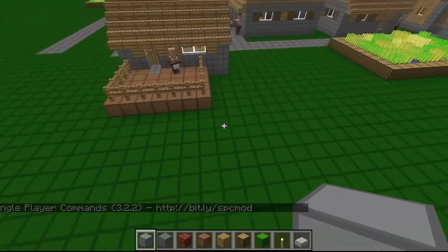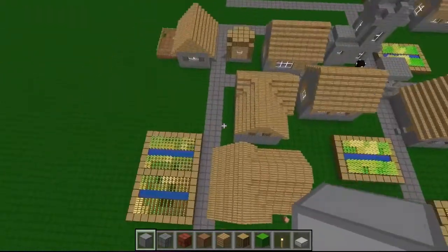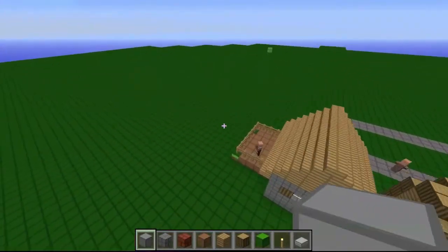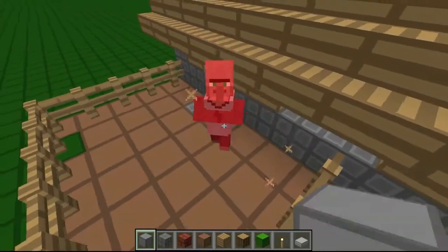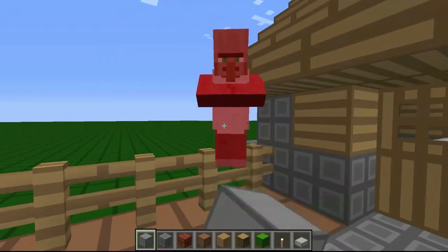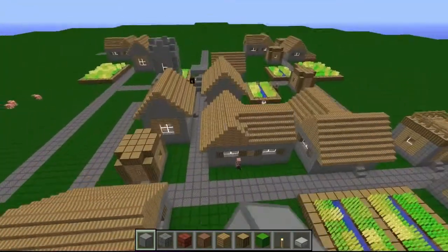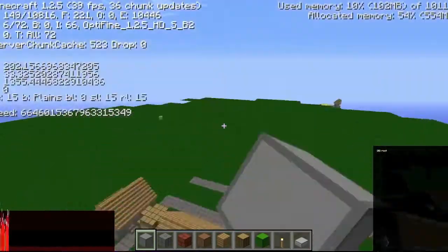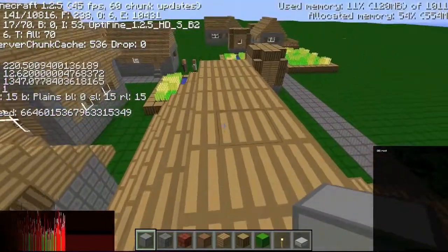Hey guys, I'm back and I just created a new superflat world to demonstrate the TNT cannon and perhaps some other stuff later. I spawned right here, right outside this guy's porch. I haven't actually found a village in a superflat map yet, maybe because I've only played one superflat map. Is this common? If you could tell me in the comments that would be nice. This is the seed. I'm using 1.2.5 because I'm not a big fan of 1.3.